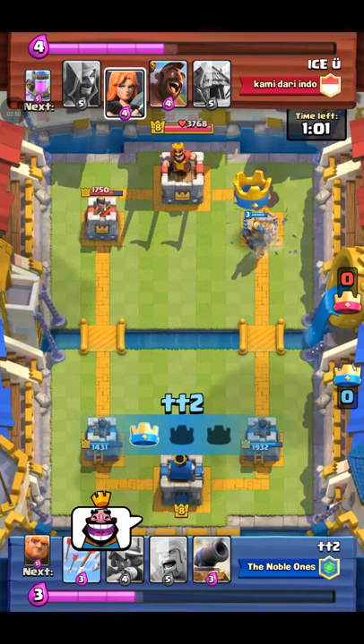So I summoned my Prince and took out the tower. At that point I wouldn't have summoned the Valkyrie because the Prince can't take out the King Tower, and he wasted that Valkyrie. Then he places a Goblin Hut down, which I probably used my Giant to destroy.